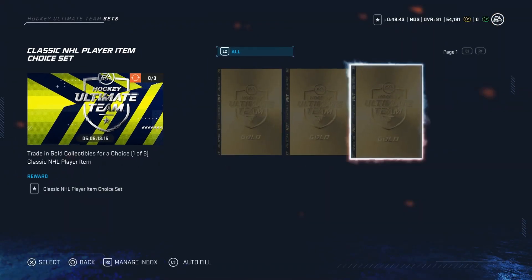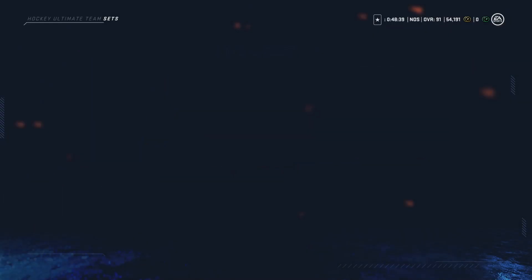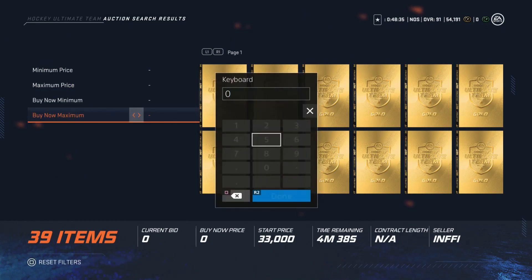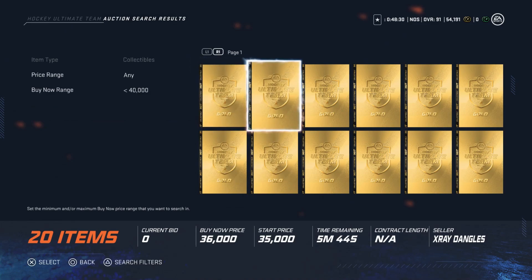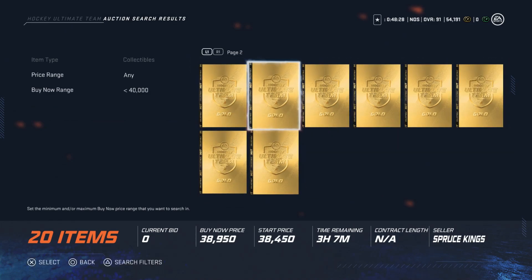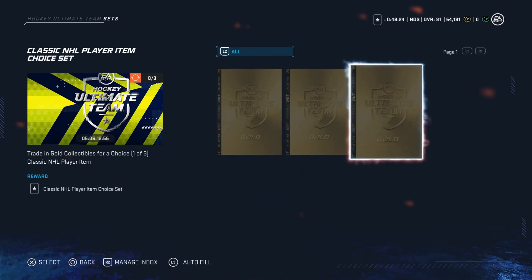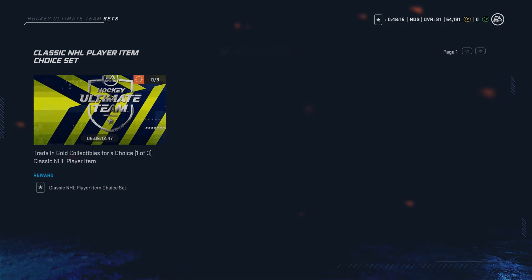And lastly, the avoid of the week is the one-in-three choice gold collectible set. You can get gold collectibles right now for about 40k, so you're looking at roughly 100,000 coins to get a one-in-three choice pack. The players you're going to get to select from could be 86 overalls, but there are very few that are actually worth it. I would avoid this set entirely. If you do have collectibles, sell them. If you want to save them up for the master set, do that — but please avoid this set.